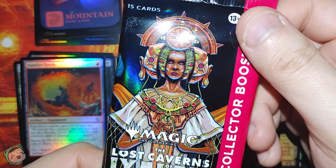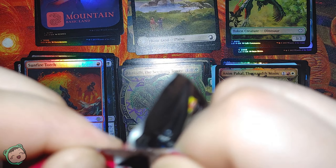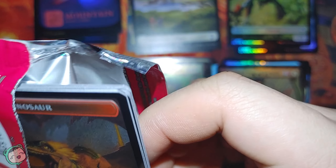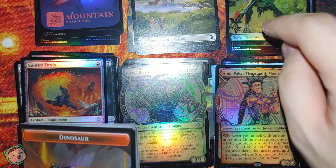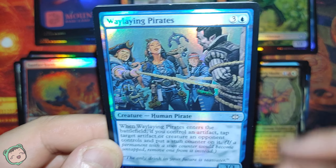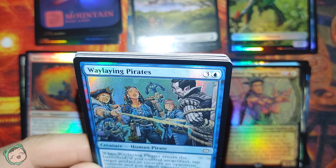The last pack for this box - wonder what we're gonna get. Hopefully we'll get some cool stuff. Not saying the rest weren't cool, just hopefully we end on something cool. First token is a red Dinosaur - the previous one was a green Dinosaur. And first card is Wailing Pirate. We're getting a lot of pirates, even though I said the set was more focused on dinosaurs.